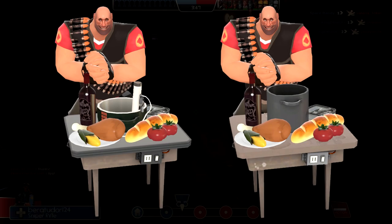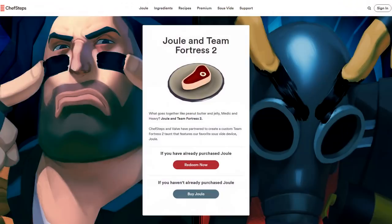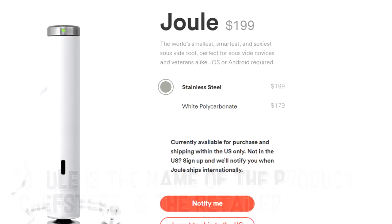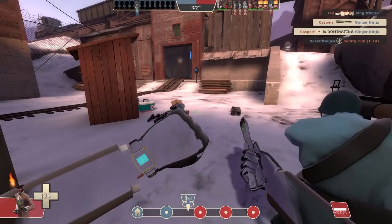It's this little white thing that sits inside the pot and it helps cook whatever's in there. The way that you get this item is to buy one of these cookers in real life, specifically from this one retailer, Joule. And this is going to set you back $199, or only $179 if you go for the other version.